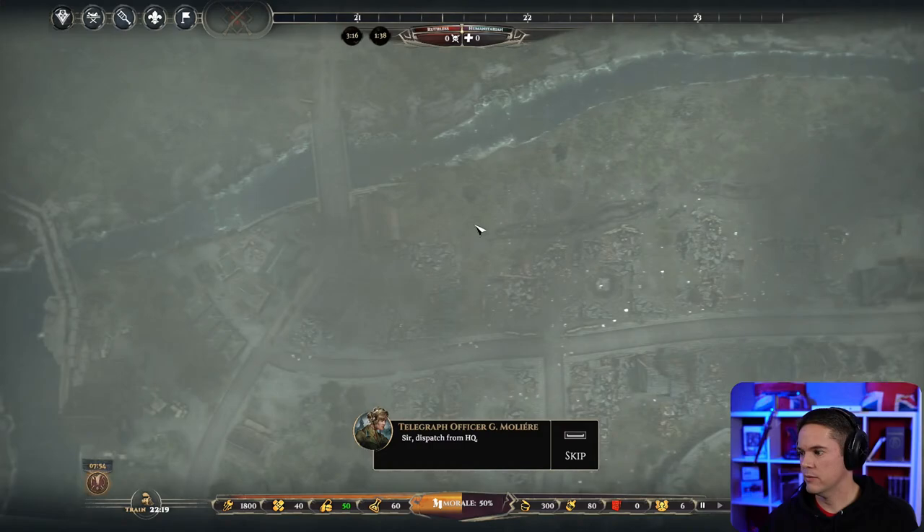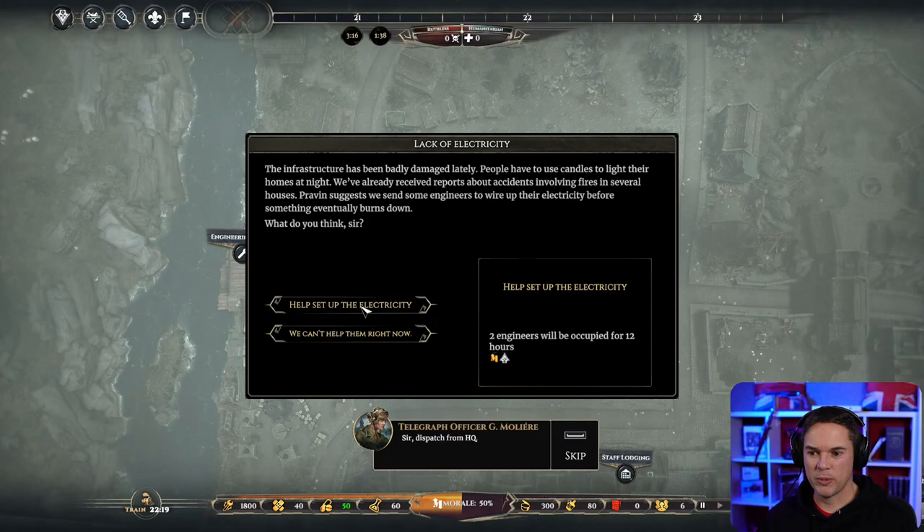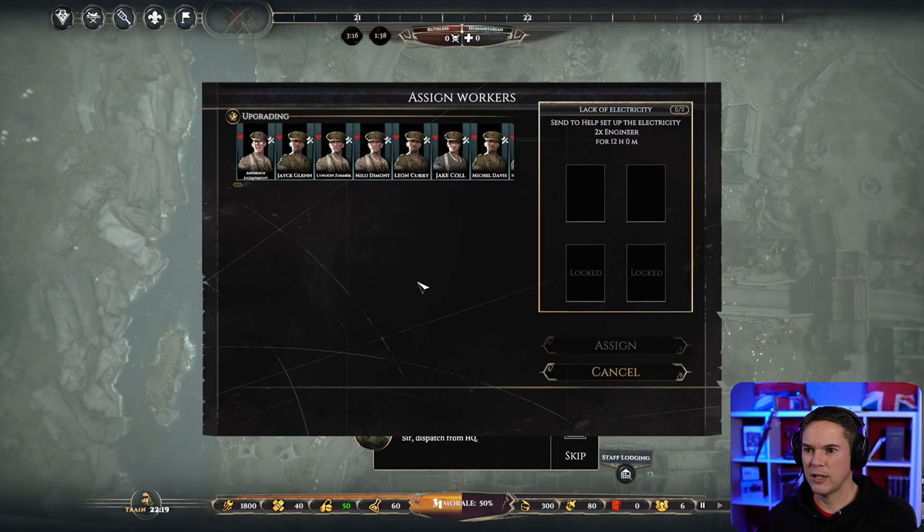An event with 8 hours on it: the infrastructure has been badly damaged, people have to use candles at night, there are reports of fires in houses. Pravin suggests we send some engineers to wire up their electricity before something burns down. Two engineers will be occupied for 12 hours, and this increases morale. I'm going to do it. I only need two, so that's fine.